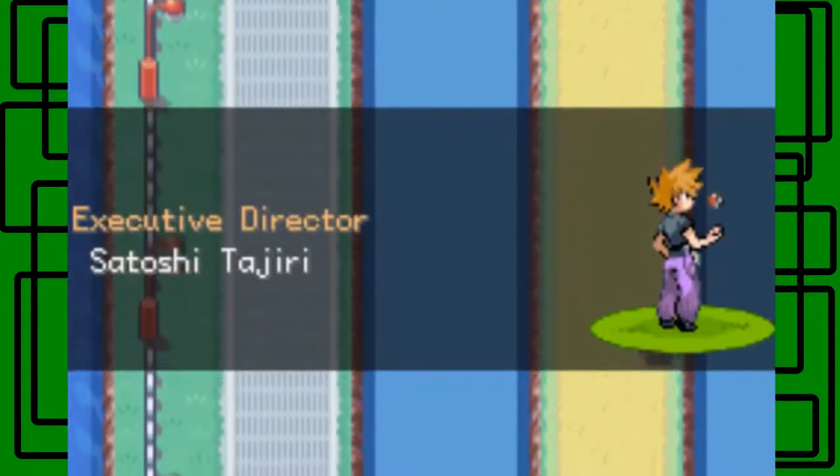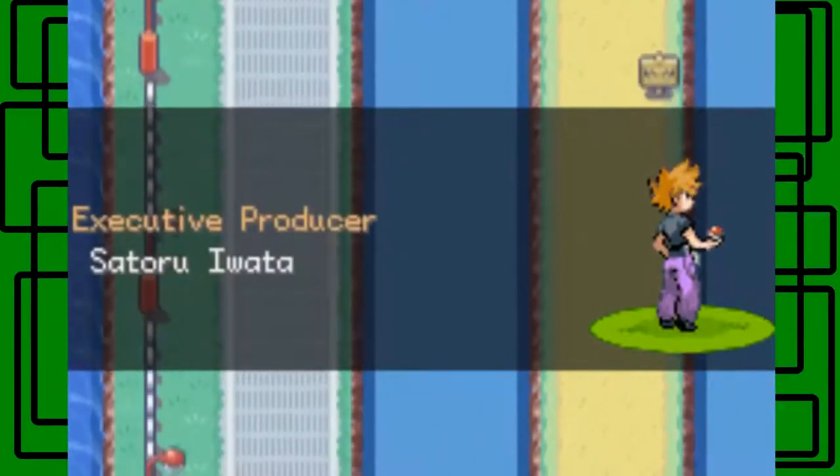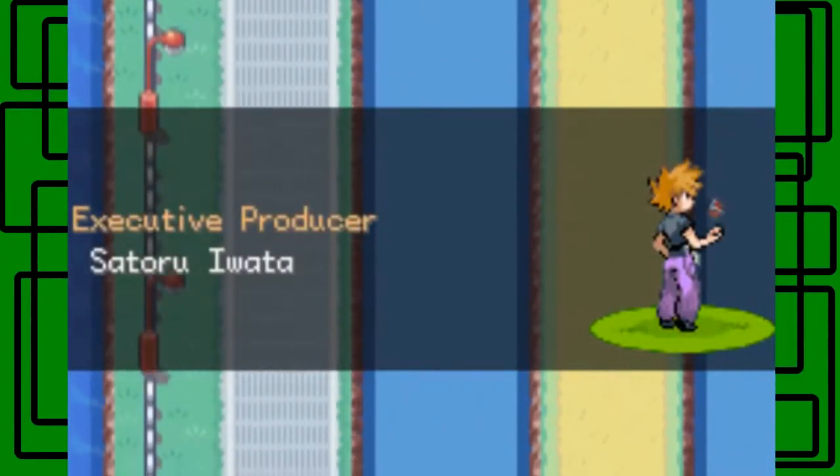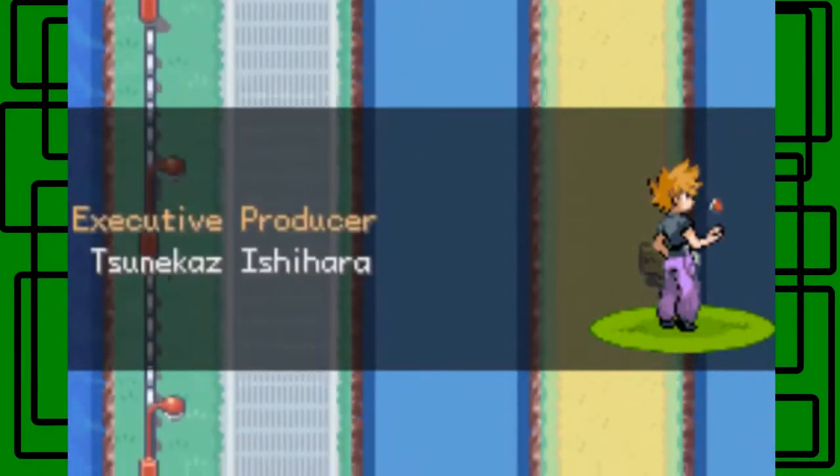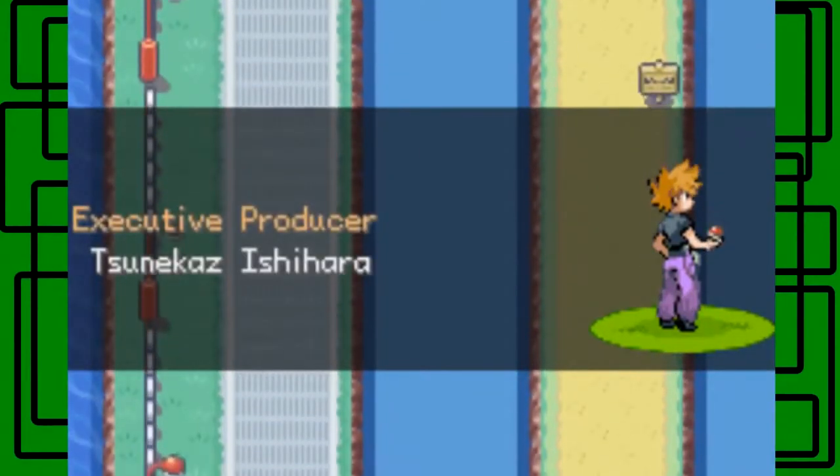Here is Cycling Road, and we get a shot of our rival Matt tossing a Pokéball up and down — technically Pokémon since the Pokémon is in the ball. Cycling Road is pretty fun — a good training spot.